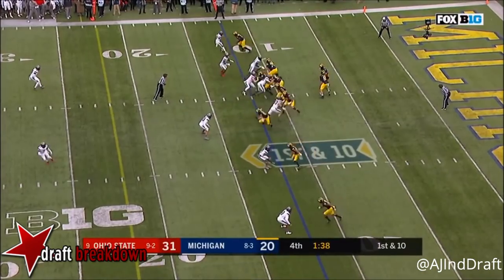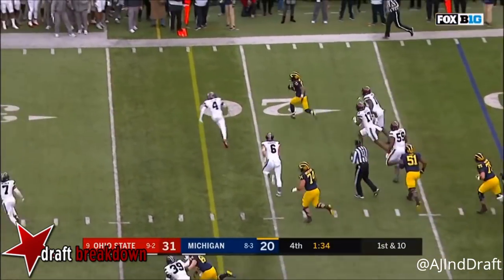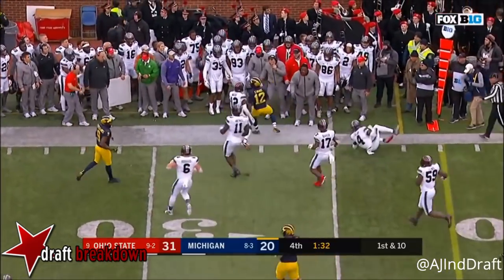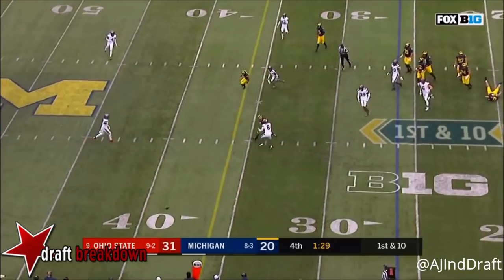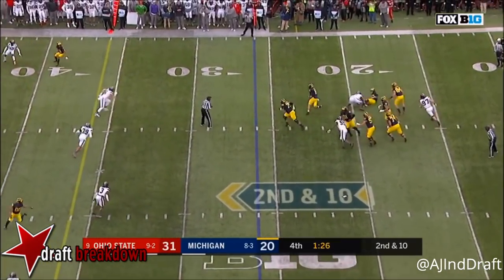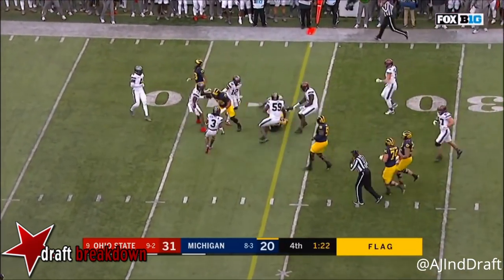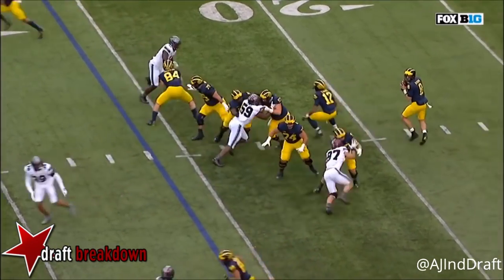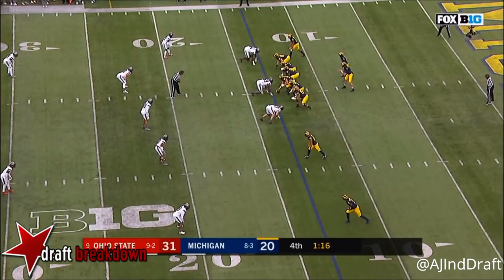First and 10 at the 12-yard line. The Wolverines hand off to Evans — Evans looking for the first down, he has it as he gets out. First down. O'Korn incomplete. O'Korn steps up and runs it — flag on the play. Evans comes across from the running back spot and they both contact Jalen Holmes, one high, one low. Second down.